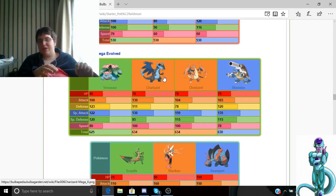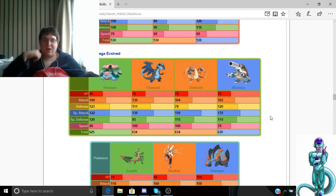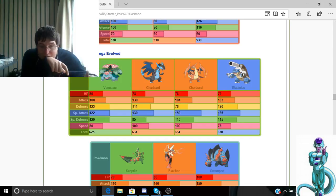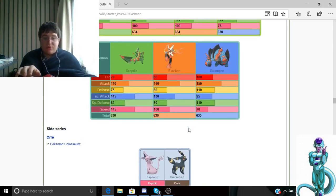For Mega Blastoise, his Attack goes up, Special Attack goes up, Defense goes up, and Attack goes up further. So out of all of them, Charizard is the best overall.